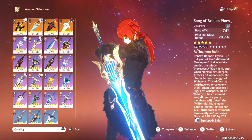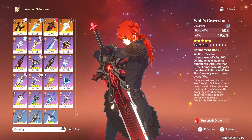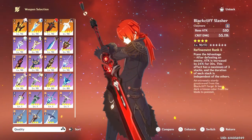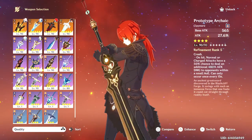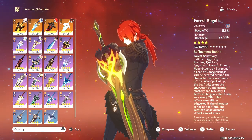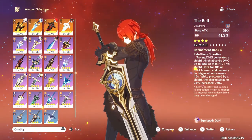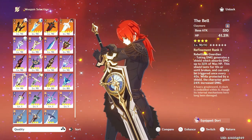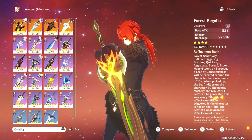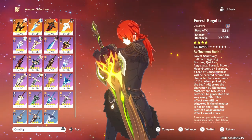To sum up this video — her best option outside of her Beacon of the Reed Sea is going to be the Wolf's Gravestone. You can also give her Skyward Pride. Other solid options would be the Serpent Spine, Blackcliffe Slasher, Prototype Archaic, and Forest Regalia — those are her prime options. For a more niche supportive build, The Bell or Favonius Greatsword would be fine. Forest Regalia can go either way — supportive or on-field for a reaction team.